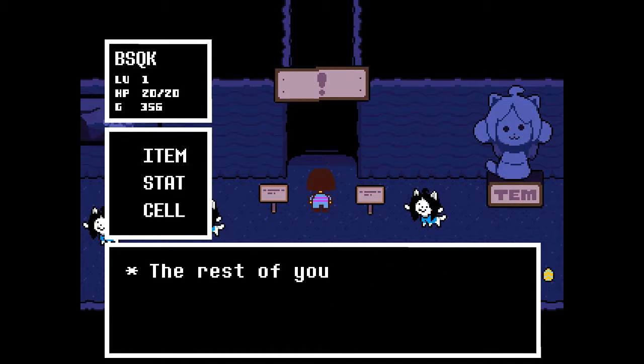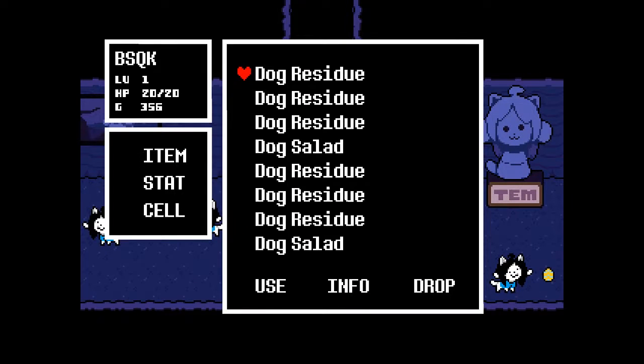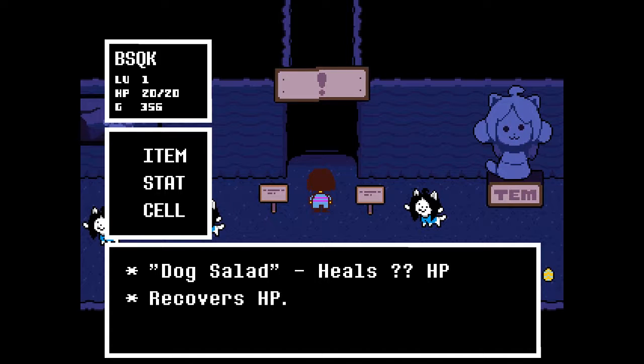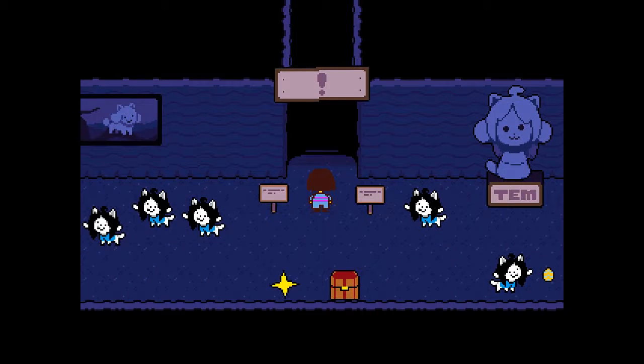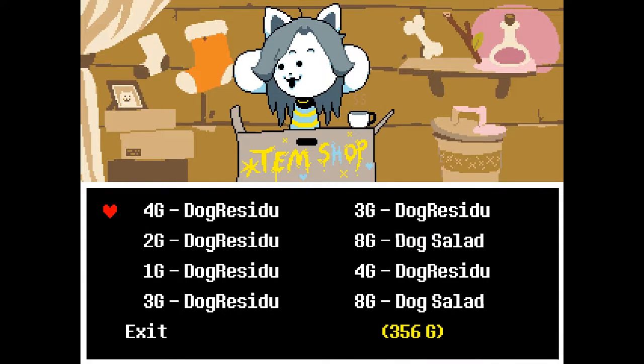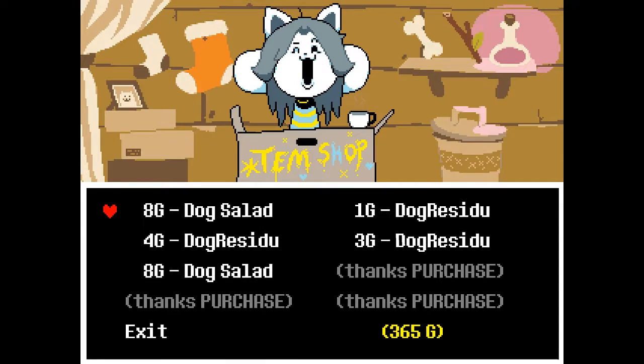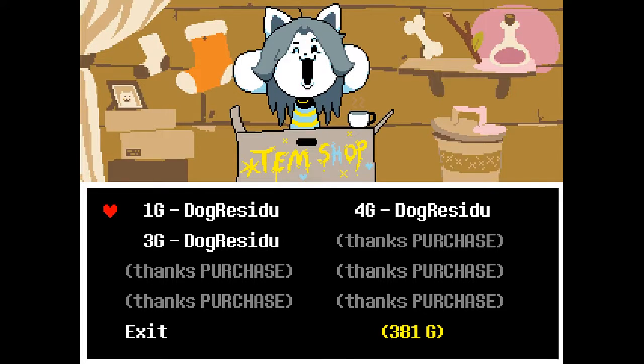Use the dog residue — the rest of your inventory is filled up with dog residue. Dog salad... what? Dog salad heals mystery HP, recovers HP, hit poodles. Wait, why would I hit a poodle? And why are these all worth different amounts? I'm very confused here.